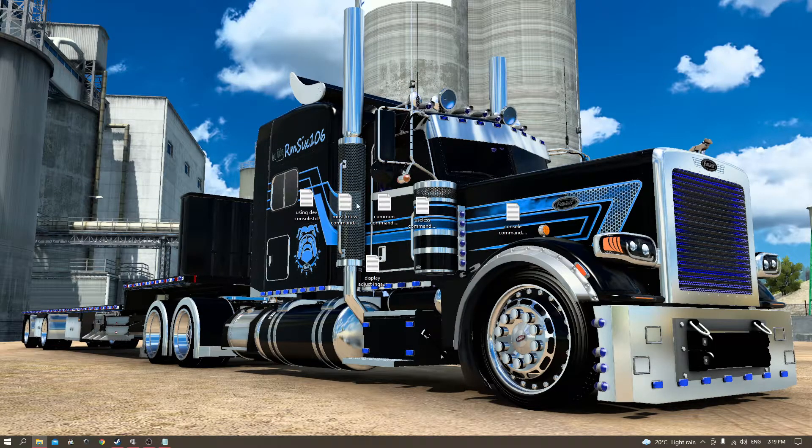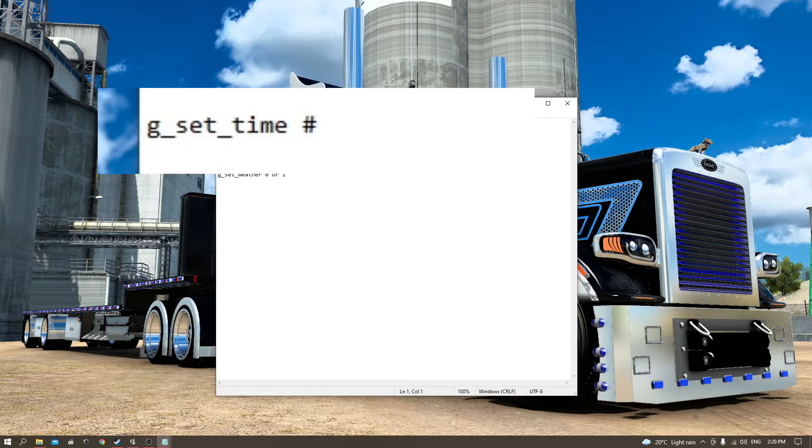There are some commands I think are a must-know. Just to look after the new people, I'll go through them quickly. If I go too fast, just pause the video. They are easy to find on Google. The first one is g_set_time. This sets the time — the game uses 24-hour format and time only travels forward. For example, for 8am put in 0800, for 8:30am put in 0830. For nighttime, 8pm would be 2000, and 8:30pm would be 2030.